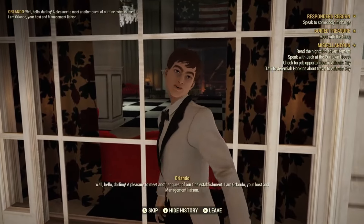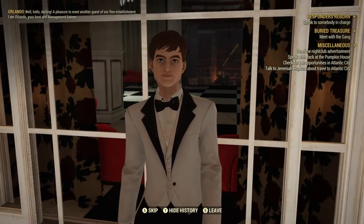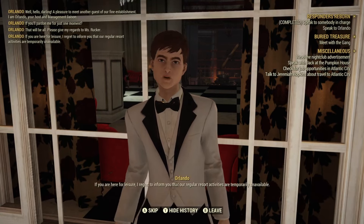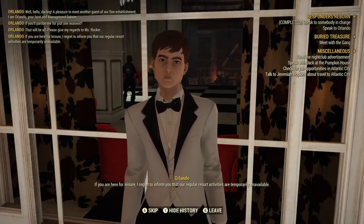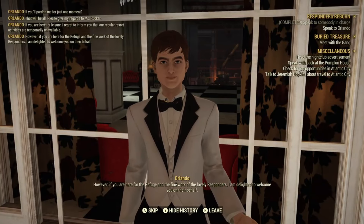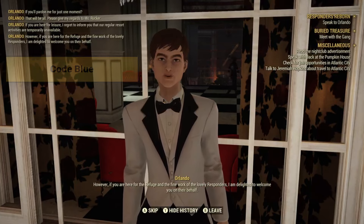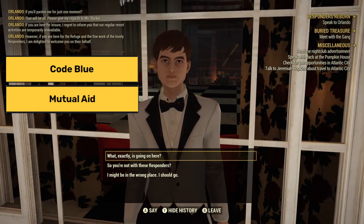This quest consists of three smaller mini-quests — tedious and annoying — but be appreciative, seeing as when this was first released, this was required each time an Expedition was launched. These three simple quests are Code Blue, Mutual Aid, and Recipe for Success.